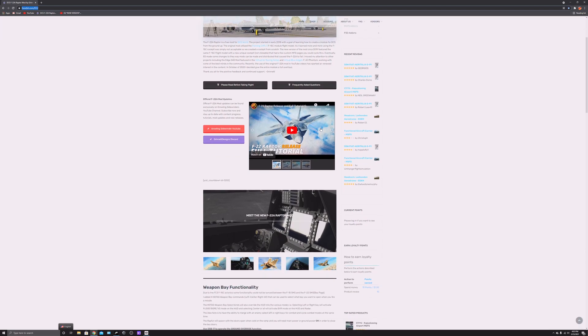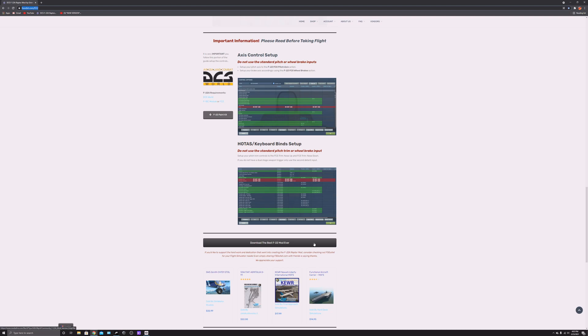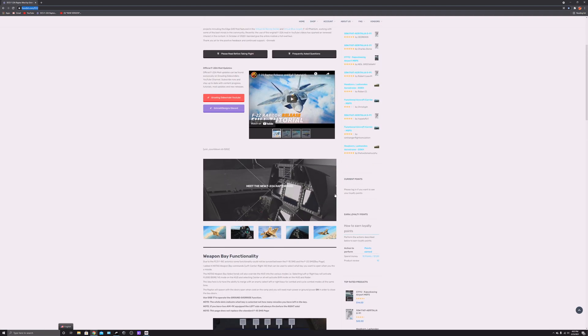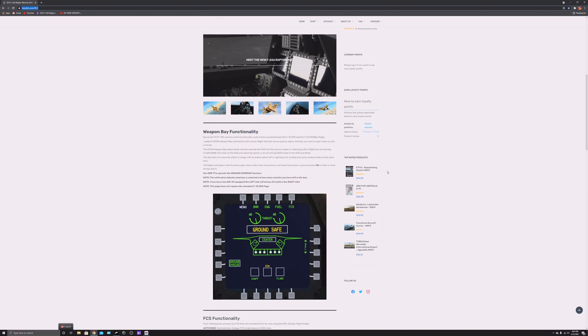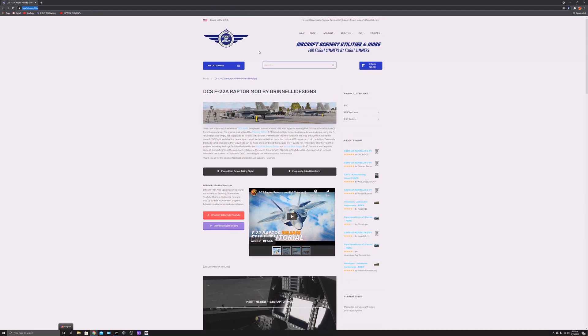A lot of people just want to jump in and start downloading and playing right away. With the first mod, it was pretty easy — when Grinelli launched his first F-22 Raptor mod about a year ago, you just put it into your Steam or Eagle Dynamics folder and went from there. What I recommend is going to his website, Flight Sim Outlet, and reading up on everything so you understand what this second update is about.